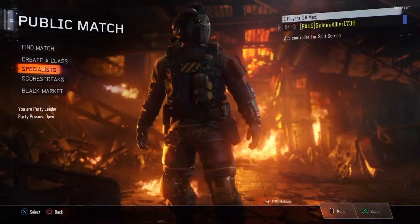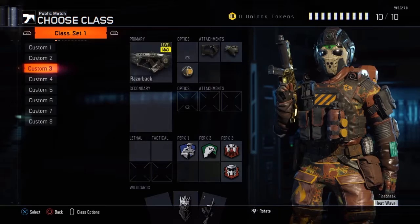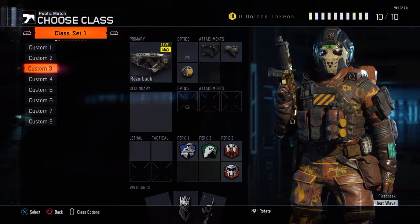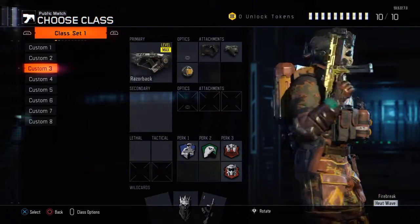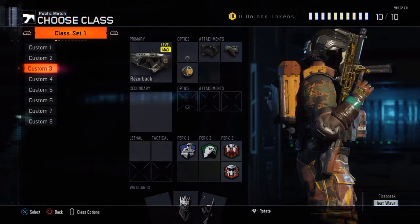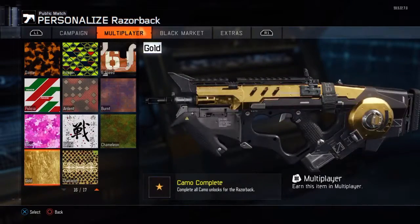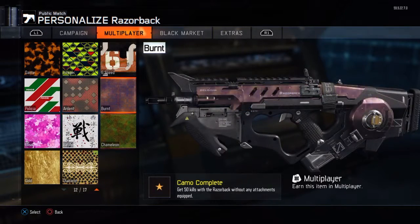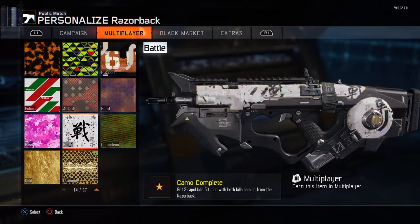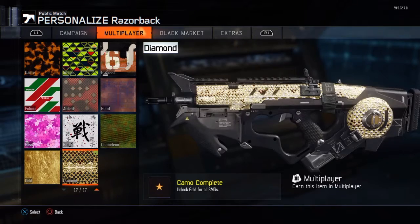This is part of a new series where I go for gold camo on a gun every time. I finally got it, and I also got the diamond camo at the same time. I'll go back to every gun I got gold on — and diamond basically too. I gotta say they did a good job on the diamond camo.